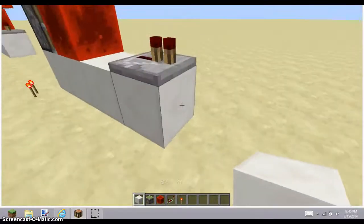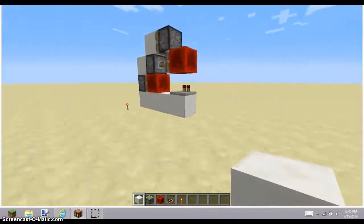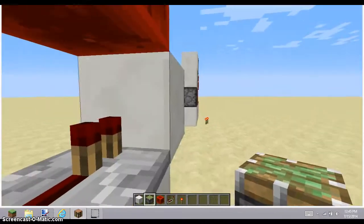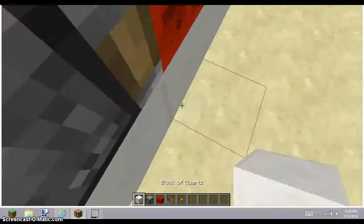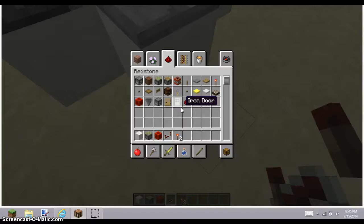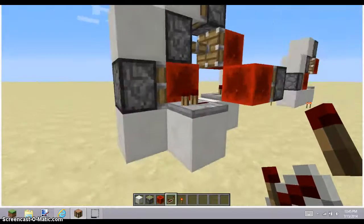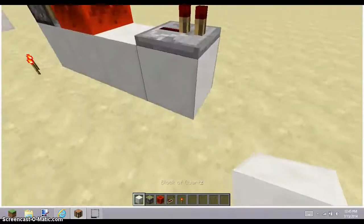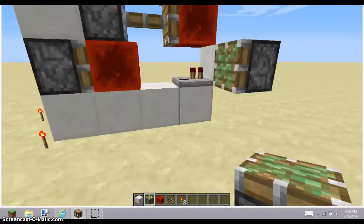If you want to see how to build the T flip-flop block thing again, I'll build it twice. You just place a block in front of that repeater, sticky piston, redstone block, another block, and then a repeater. Basically, that repeater will be your output — whatever you want your output to be, like open a door, dispense something, or just turn on a light.